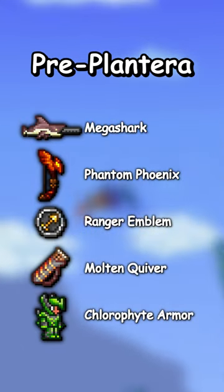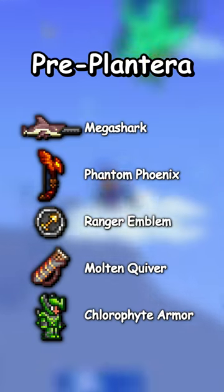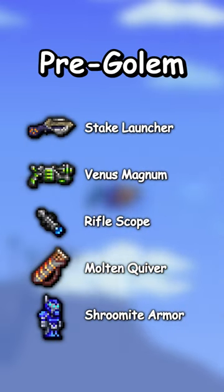Pre-Plantera you will need the Mega Shark, Phantom Phoenix, Ranger Emblem, Molten Quiver, and Chlorophyte Armor. Pre-Golem you will need the Stake Launcher,